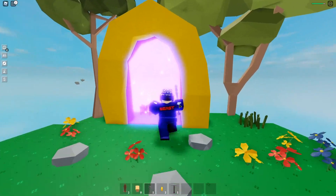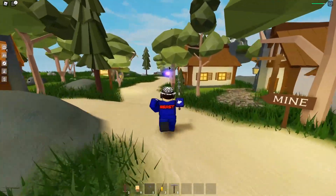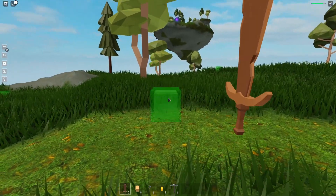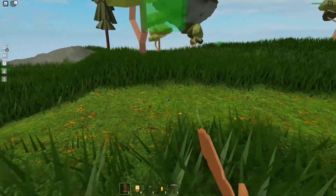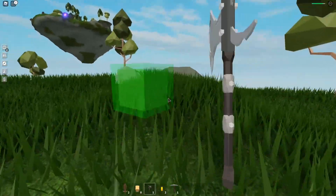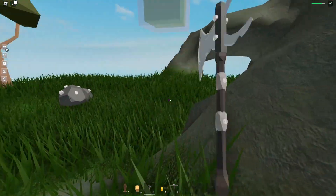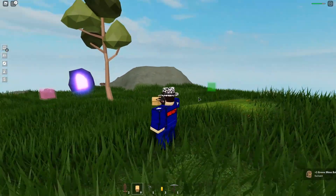We're going to test out the new Iron Axe and see how OP this thing is. So let's go to the slime island. We're going to first try out how many hits does it take for the wooden sword to kill the slime — 1, 2, 3, 4, 5, 6, 7, 8, 9, 10. It takes 10 hits to kill the slime with the wooden sword. And how many hits does it take for the Iron War Axe? 1, 2, 3, 4, 5, 6, 7. It takes 7 hits to kill the slime, which is pretty good. That makes the grind a lot easier.